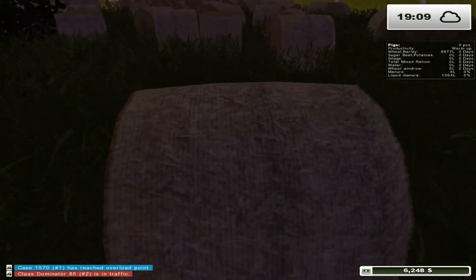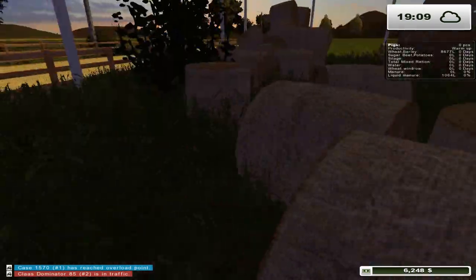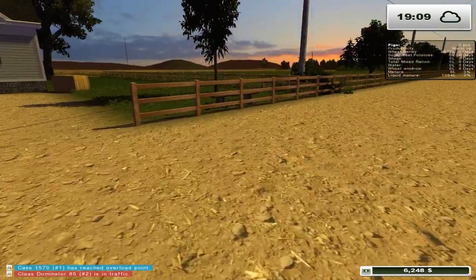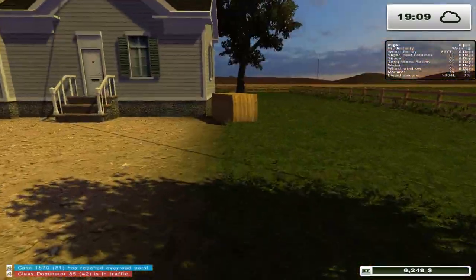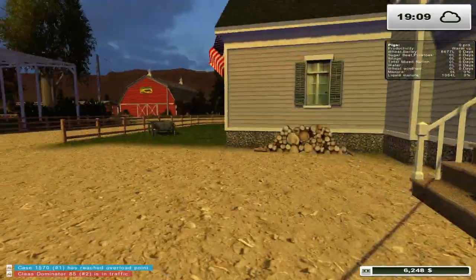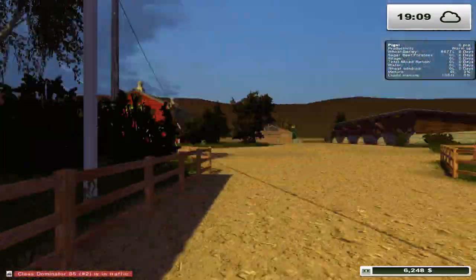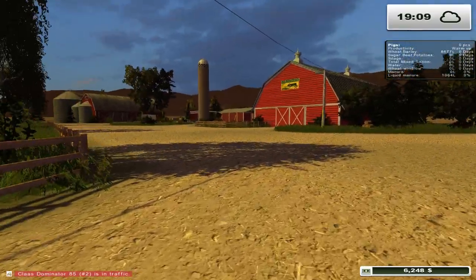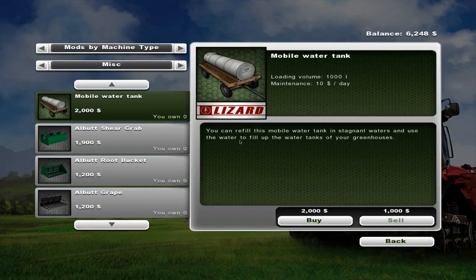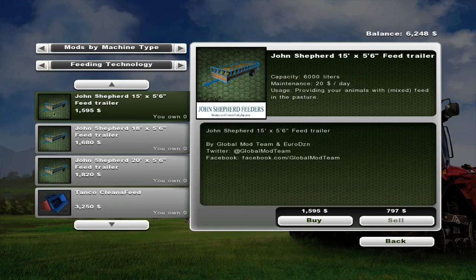Straw bales are probably lighter than silage bales - trying to move a silage bale is just ridiculous. I suppose I could have used the straw bale from the Heston big bale pack. Anyway, we have those bales of straw but we can't do anything with them yet, so let's take a quick peek at what we can get to help us out.